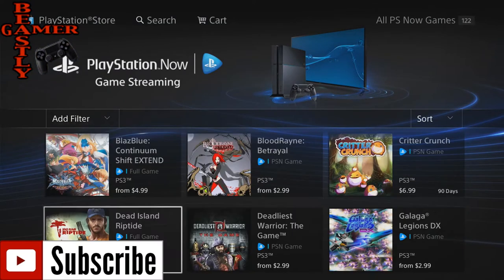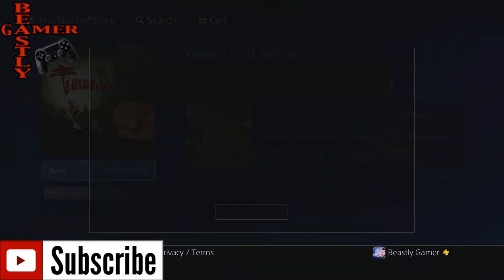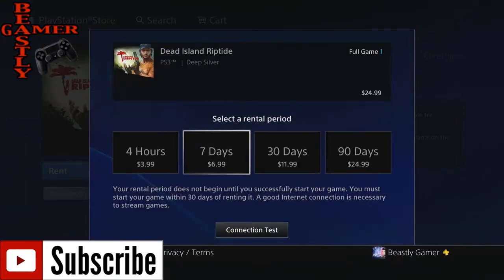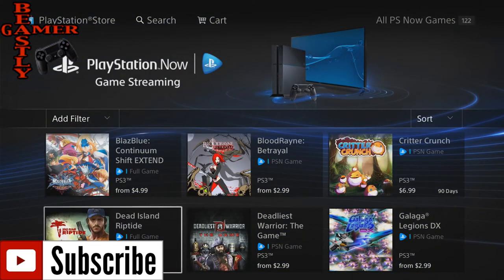Let's move over to Dead Island Riptide. It starts at $3.99 — so $3.99 for four hours — and it goes all the way up to $24.99 for 90 days, which is actually one of the down marks of this beta. $24.99 for Dead Island Riptide. You'd actually be able to buy that game for cheaper at GameStop or at a video game retailer.